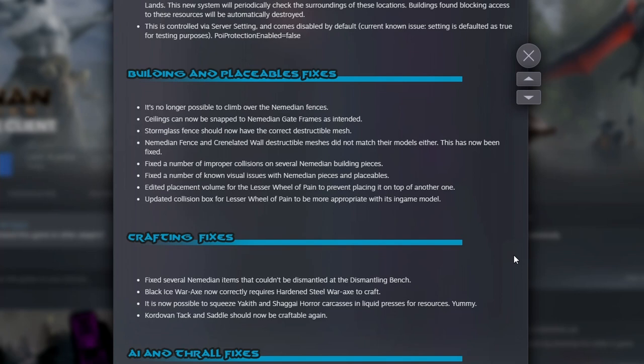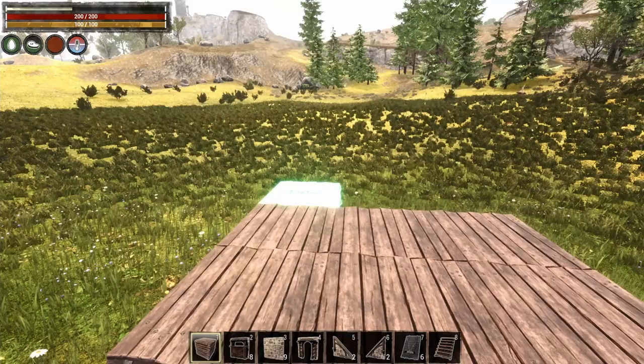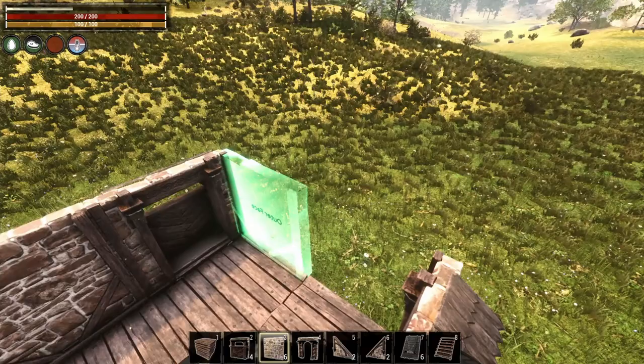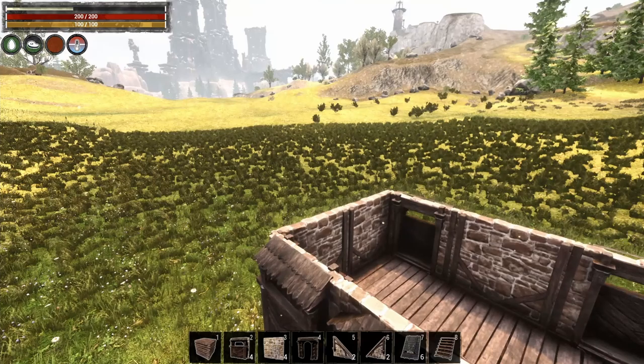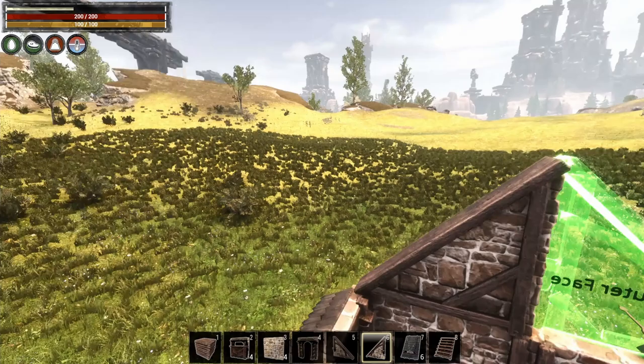They also did a bunch of repairs to the Nemedian DLC building pieces so you could climb over them. Bear in mind this is Test Live, so they're testing it before it comes to the official version. They also made the lesser wheel of pain easier to interact with and access the inventory of. On top of that they've done some AI fixes — thralls would get stuck on rocks and ores, so they've done some pathfinding work to hopefully stop that.